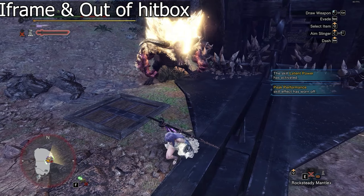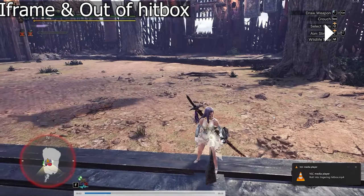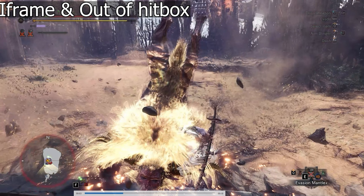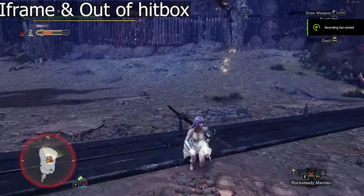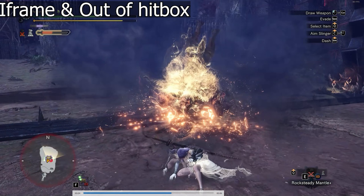Let's take Furious Rajang's Flying Slam for example. Rolling into the attack: I didn't receive damage when it lands because there's an iframe on my roll. But there's a lingering hitbox on Furious Rajang's Flying Slam where the hitframe actually exceeds the iframe of my roll — that's why I receive damage and can't dodge it fully. Rolling out of the attack: it still connects because it's a large hitbox, but I negate the first hitframe via iframe. As I travel outside, the hitframe is still active but I'm already out of the hitbox, so it doesn't connect.